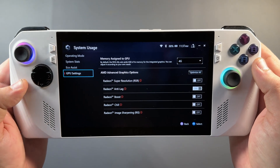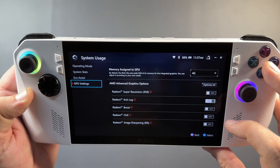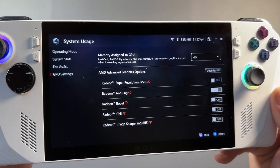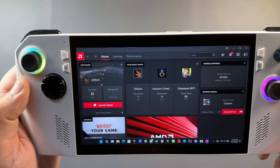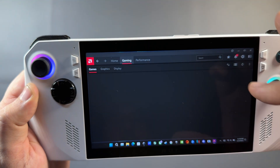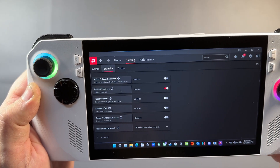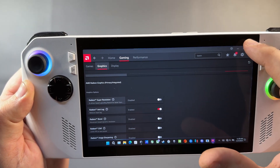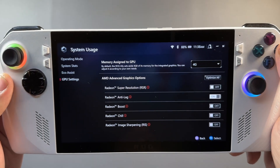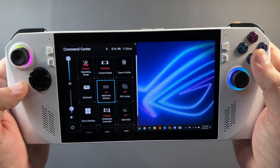Next we have the GPU settings inside operating mode — the AMD advanced graphics options. It used to just be the VRAM option in here, but now we have FSR super resolution, anti-lag, Radeon Chill, RIS, and all that. Before it was integrated into Armory Crate SE, you had to go into the Adrenaline app, go into gaming, then graphics, and scroll down to get to those settings. It's much faster and easier to make these changes on the fly, which I really appreciate.